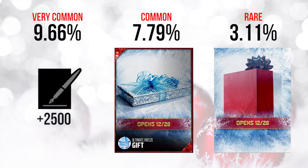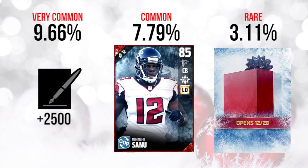The second gift ended up being something I thought was a possibility, but I'm still kind of disappointed in it. That was a Muhammad Sanu out-of-position cornerback card. The attributes on this are really not that spectacular. This card is an 85 overall, and it's already going for as low as 2,500 coins on PlayStation 4. So basically, this card is pretty much worthless — it's worth about as much as a good gold card. Way too common, not good enough. Terrible gift, to be completely honest.